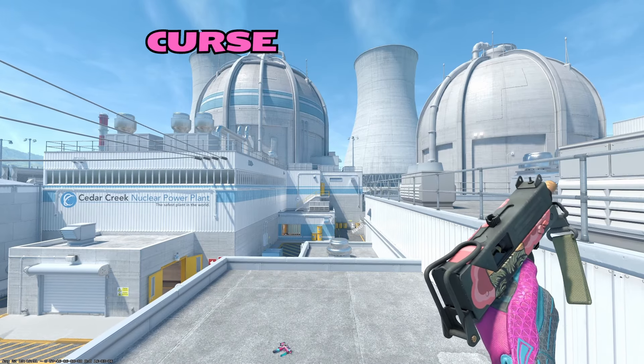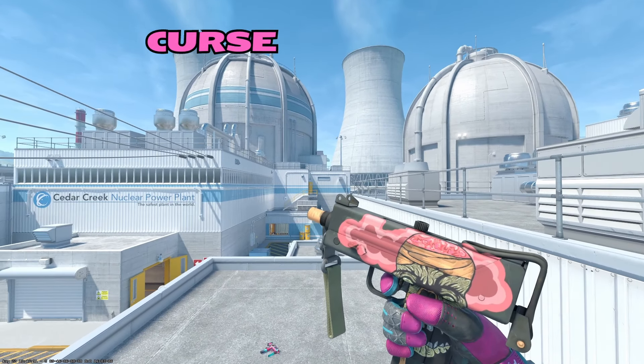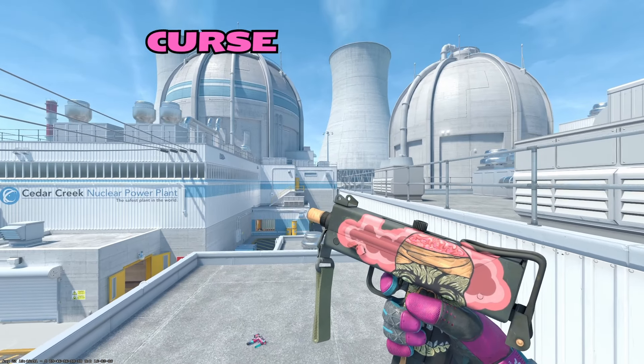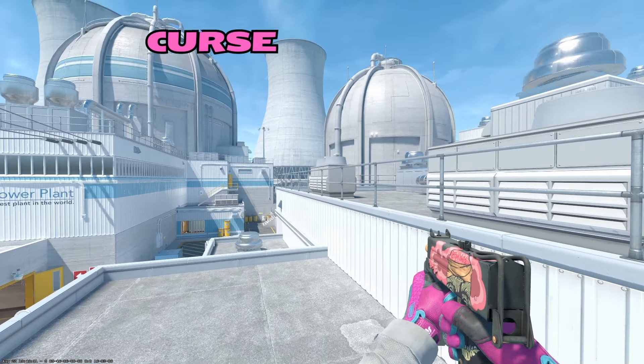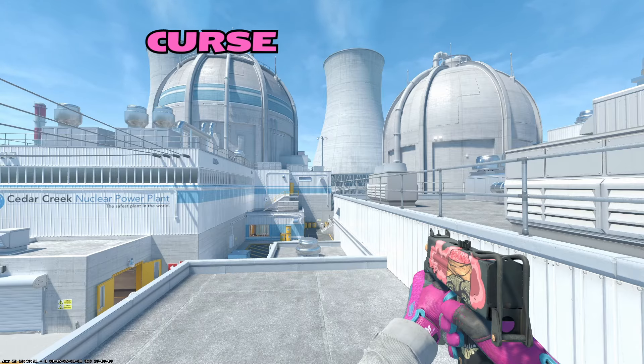The second MAC-10 is going to be the Curse. This just has a ton of pink going on. There's a brain showing on like a zombie or ghoul character — not really my cup of tea. But if you don't like the Neon Rider, I think this is a suitable option, especially when you aim down sights. You just kind of see a bunch of pink with a very nice black background. A more simplistic skin, if that's your vibe.